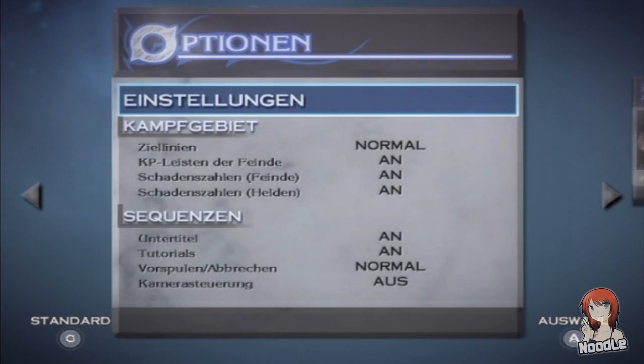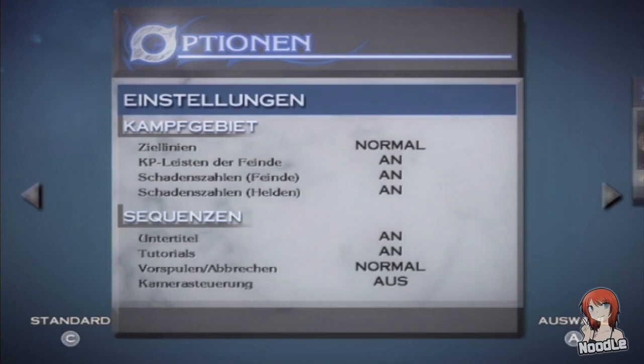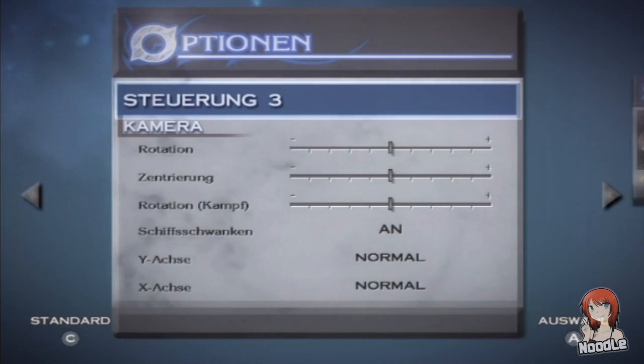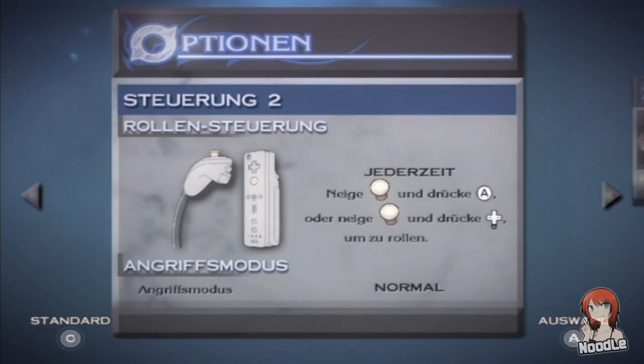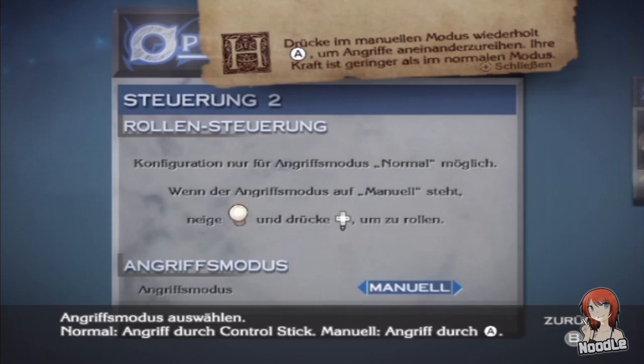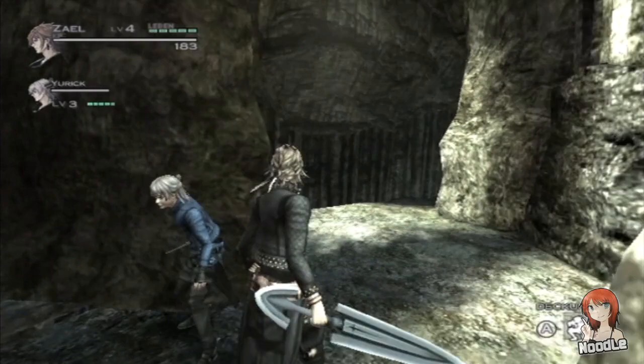Hier waren noch andere Sachen in den Einstellungen: Ziellinien normal, KP-Leisten der Feinde, Schadenszahlen der Helden, Untertitel natürlich an, Tutorials an, Vorspulen und Abbrechen normal, Kamerasteuerung aus. Angriffsmodus: Normal oder Manuell - wir machen den einfach mal auf normal. Ist für den Anfang, dass man das erste Mal spielt, wohl einfacher.